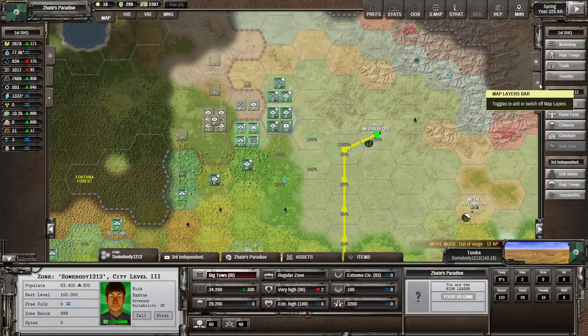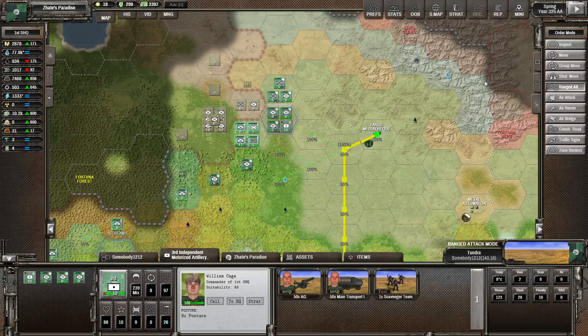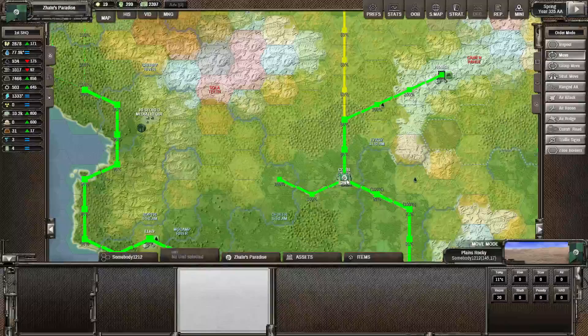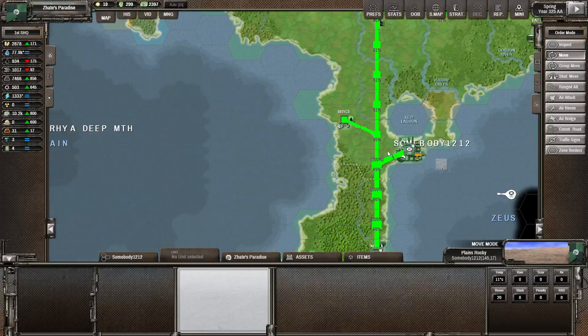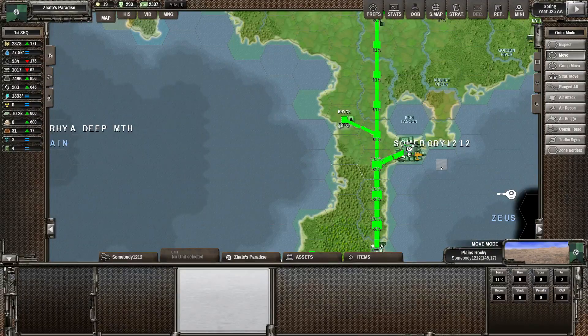We've got the artillery. How about we drop a few rounds of artillery in there? It doesn't have enough action points — never mind. Yeah, the supply situation over here is a bit dark. One thing I could do is start upgrading a bit more of the road in here, especially the road up to here — not sure if that's going to be helpful.